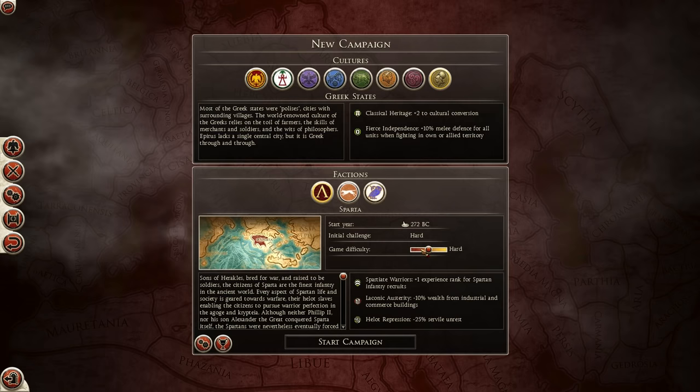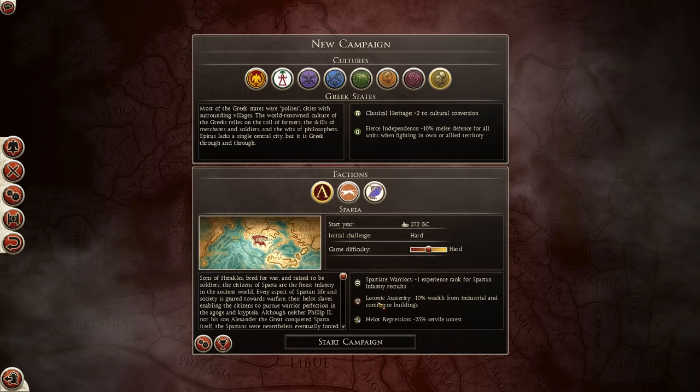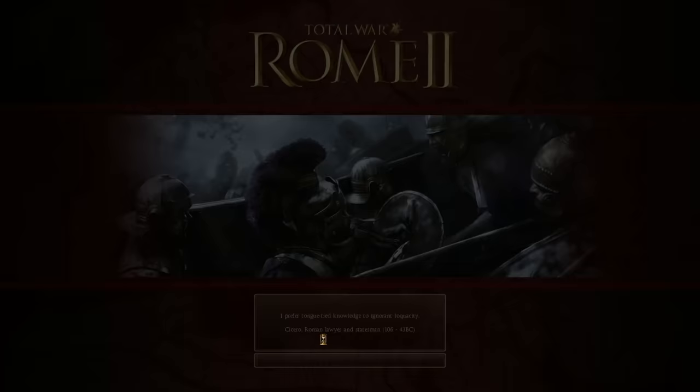Playing hard difficulty - apparently the initial challenge is hard on this, so we'll see if I die straight away. Sparta's faction traits include Spartanite Warriors with plus one experience rank for Spartan infantry recruits, Laconic Austerity giving minus 10 wealth from industrial and commerce buildings, and Helot Repression giving minus 25% servile unrest.